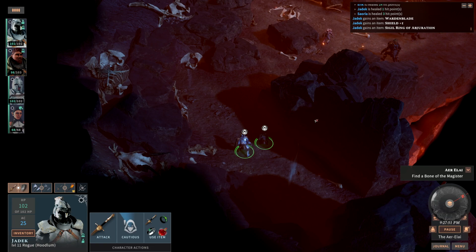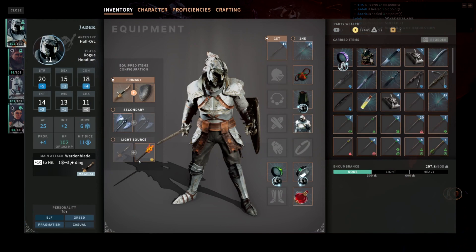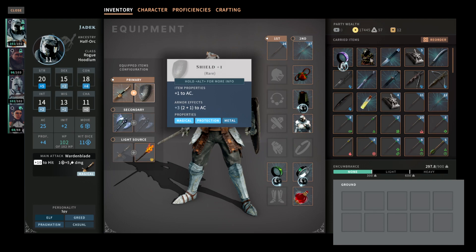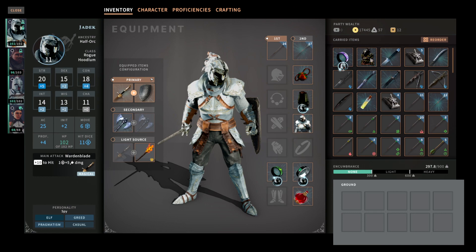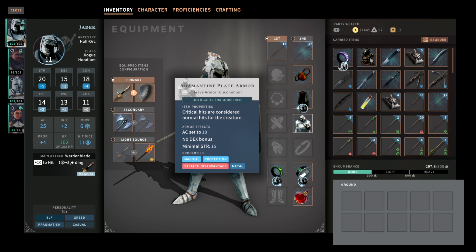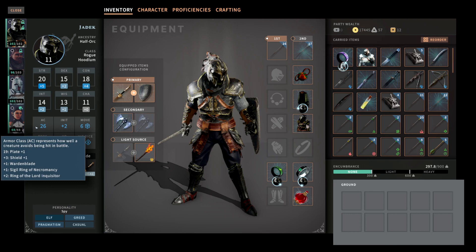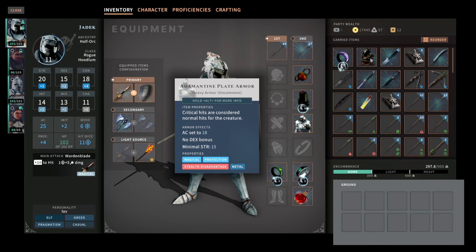This is actual gameplay — a run I've gone through. Jadik is level 11 in this fight. He has 102 hit points and a 25 armor class. The reason he has 25 AC is I'm using the Warden Blade, a crafted item you can make fairly mid-game. It gives one armor class and the ability to cast Spirit Guardians — an additional 3d8 damage just for enemies being around you. I also have a shield plus one, getting three AC from the sword and one from the shield. I'm wearing Adamantite Armor which is 18 AC and prevents critical damage. If I swapped to plate plus one I'd have 26 AC but I'd still take crit damage, so I think Adamantite is better.